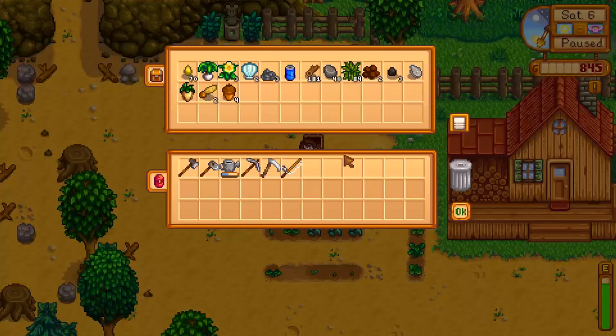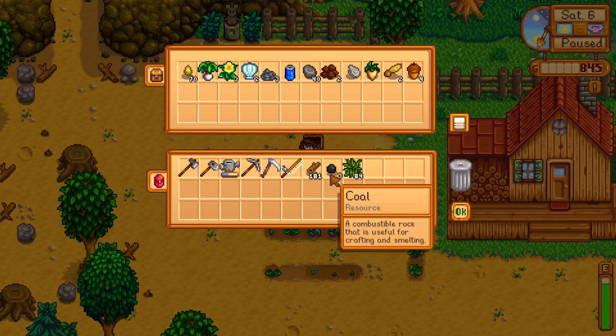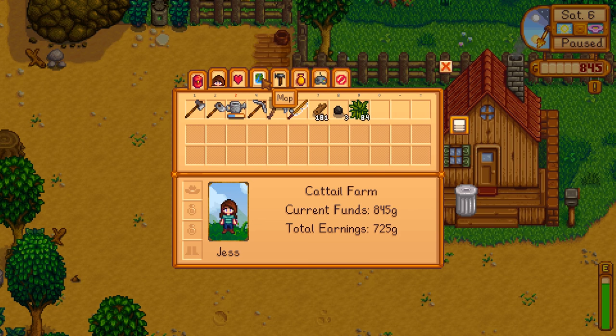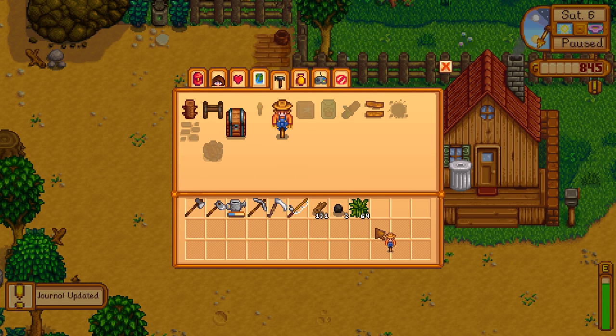Let's just take a peek in our chest here, grab our wood, our coal, our fiber. Thankfully, we have everything we need. We're definitely going to need to gather up some more wood, though. It seems we need a lot of wood for a lot of different things here.